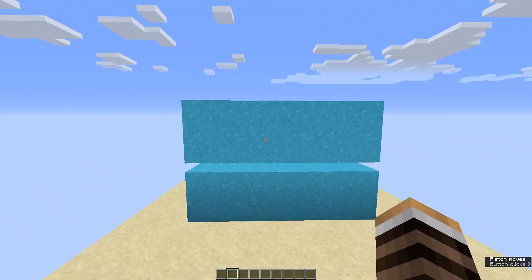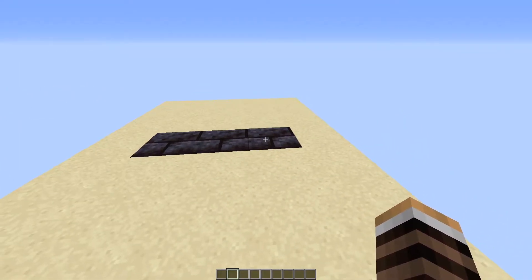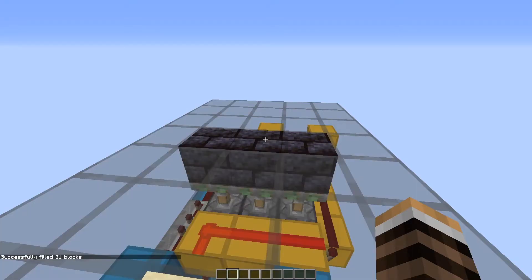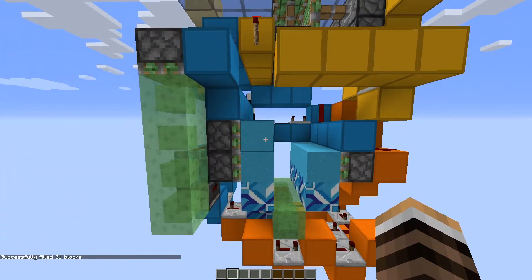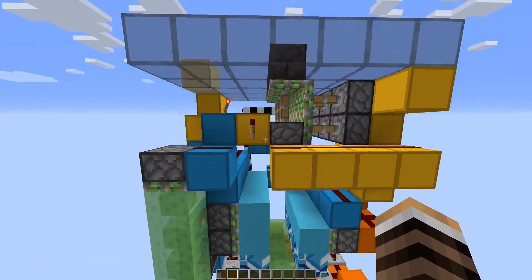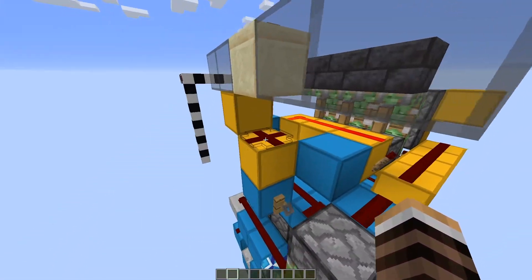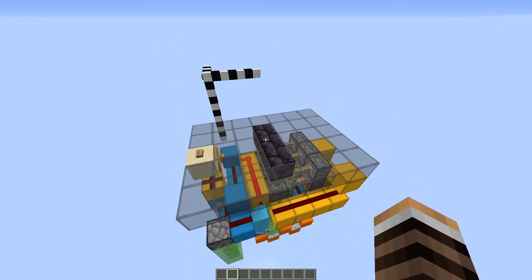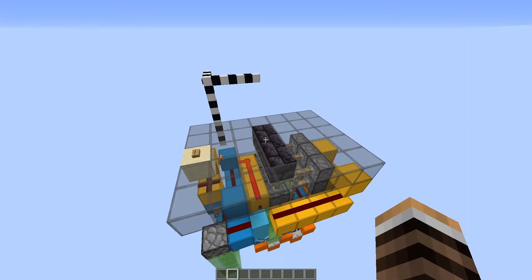Let's just show the retraction. As you can see, the blocks are once again put back in place and the sand - or concrete powder - is back down in this area here. I apologise if I call it sand; we refer to these in the biz as sand doors. This does actually work in the snapshot, hence the cross redstone dust. So it works in 1.15 and 1.16.